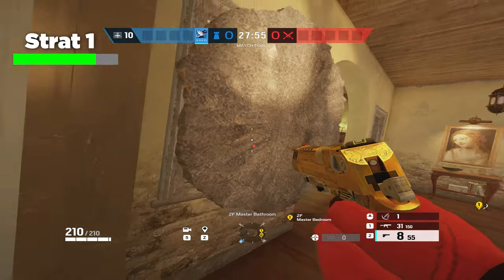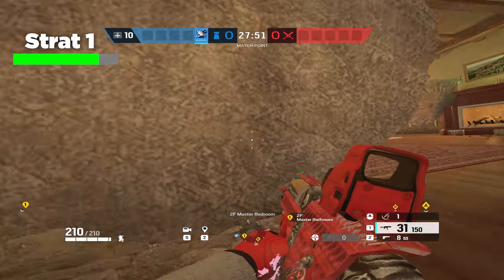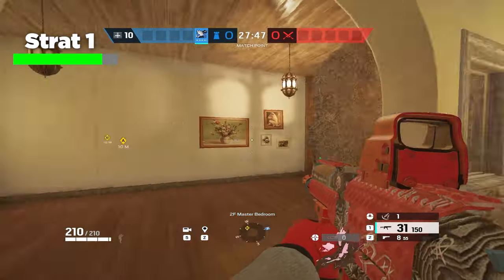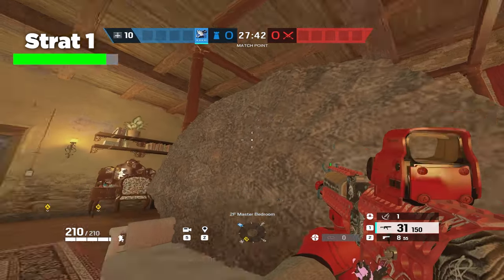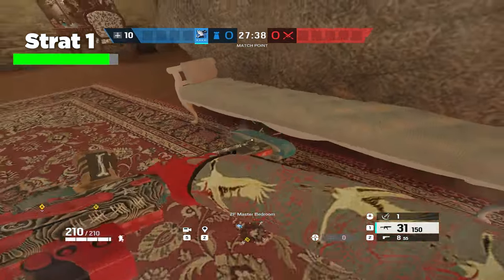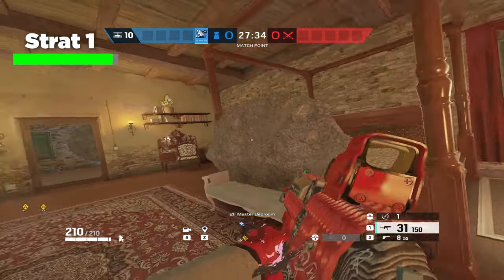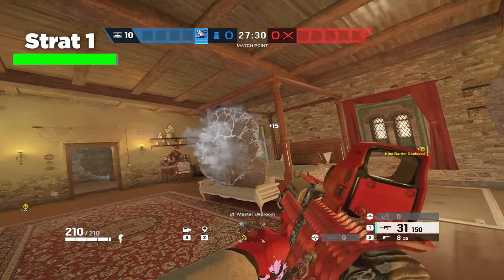Normally you can just get away with barricading this window, and the reason you want it closed is so people don't get on this window and have a long angle through the head holes that are typically in the site. If you Azami barricade this, it also allows you as somebody playing in bathroom to rotate into Master a lot safer. But honestly, if they're pressuring you a lot, you can save that one and the last one just for replenishing this Azami barricade. This is just an aggressive Azami hold for Master so you don't have to worry about any of the windows.